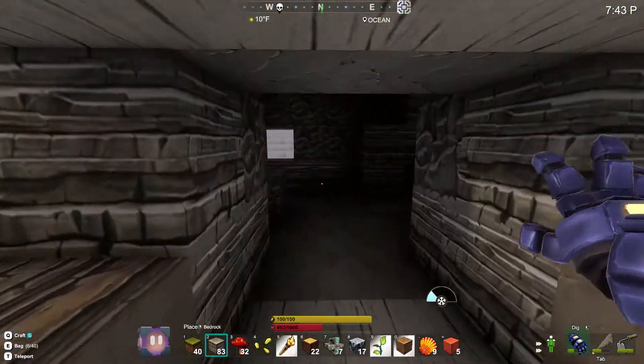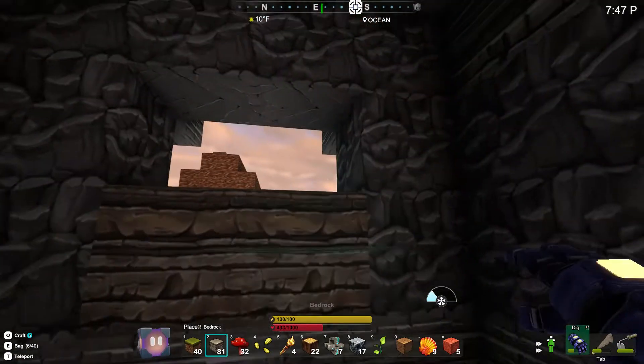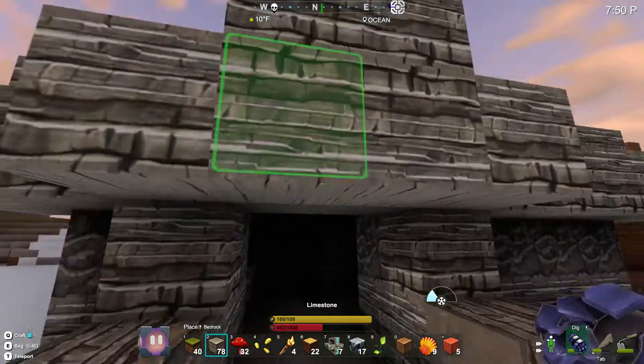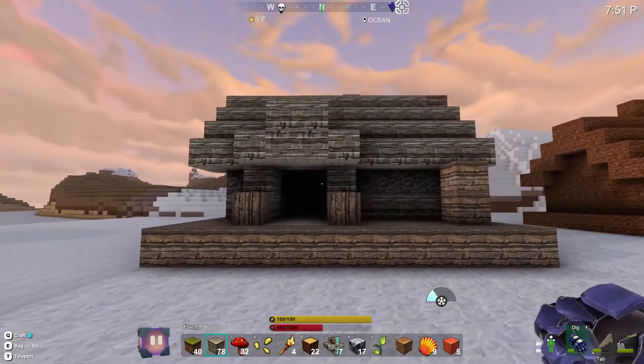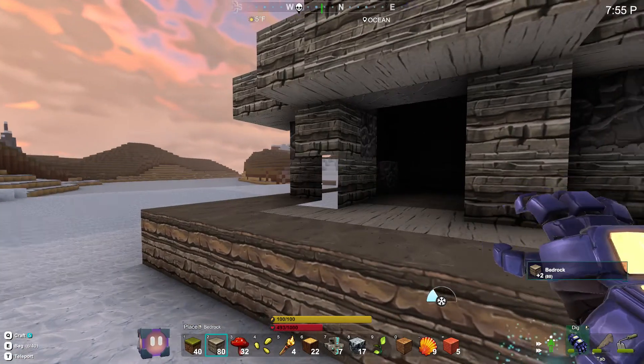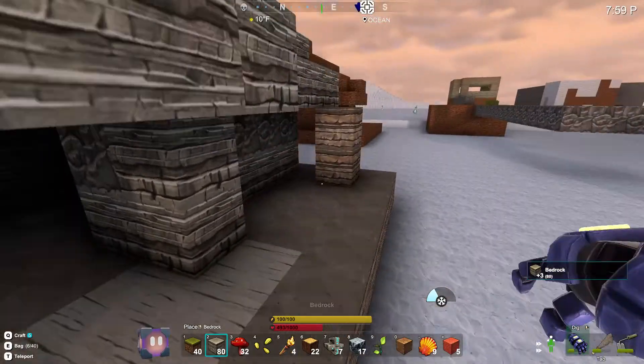There we go — there's our little small house. We need to just finish this right here. Although we'll replace these other blocks in a little bit, but pretty much that's our little small house. Nothing nice, but it's small, kind of odd. Looks like an invisible texture right there for a second.